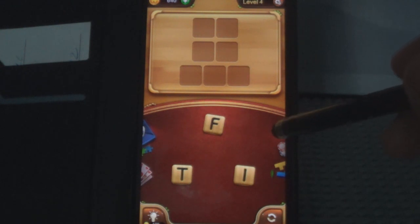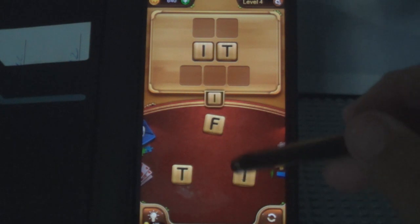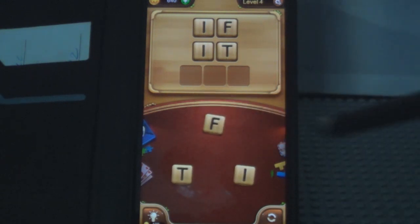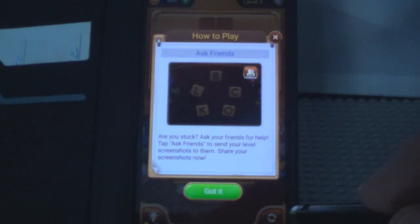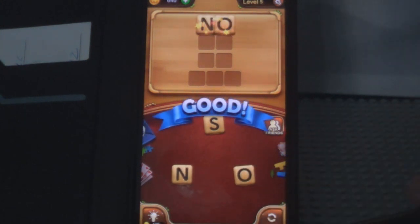We've got two two-letter words and a three-letter one. T-I-F — no. How about F-I-T — FIT, that worked! Got it. We're collecting points here, going up another level. How to play — you can ask your friends if you need some help. We've got three two-letter words and a three-letter word.